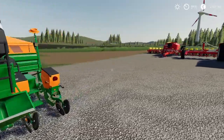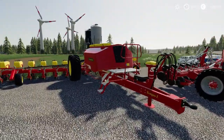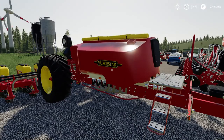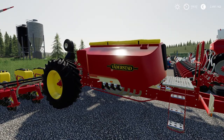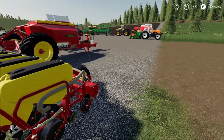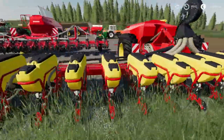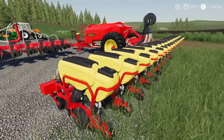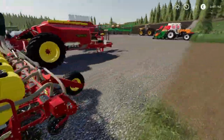Moving on to the second Väderstad piece of equipment: the Tempo L16. It has a 7,080 liter tank capacity split into 1,600 liters of seed and 5,408 liters of fertilizer, with 12 meters of working width. It costs 129,000 euros, making it one of the more costly pieces of equipment.